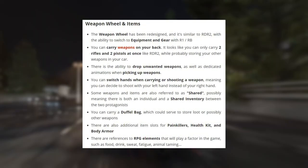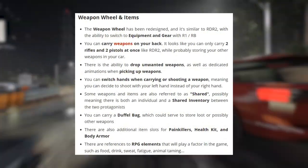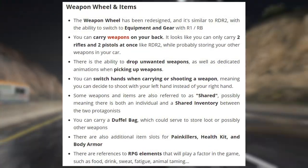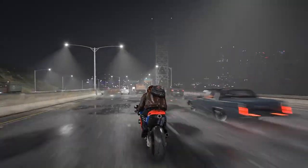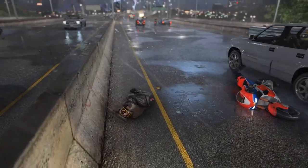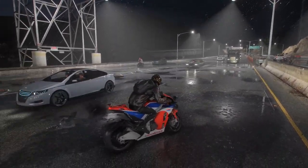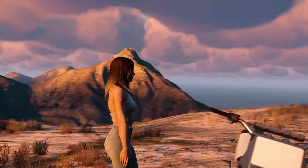You can carry weapons on your back, but it looks like you can only carry two rifles and two pistols at once, like in Red Dead 2, while storing other weapons in your car or house. There is also the ability to drop unwanted weapons as well as dedicated animations when picking them up. You can also switch hands when carrying or shooting a weapon, meaning you can shoot with your left hand instead of your right — a new feature to GTA that will come into play for PvP, allowing you to peek different angles depending on which hand you're using.